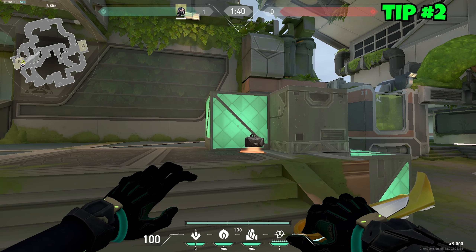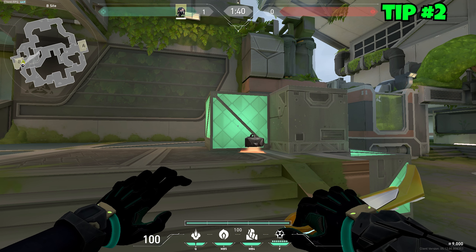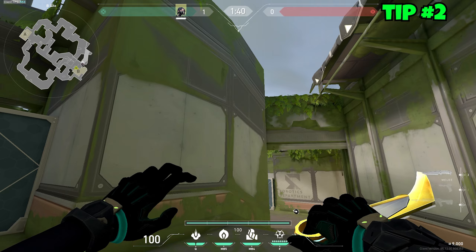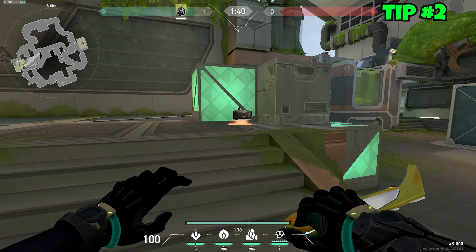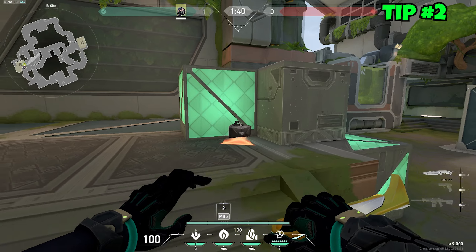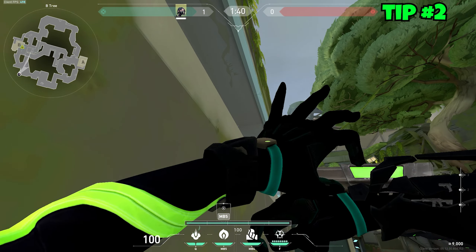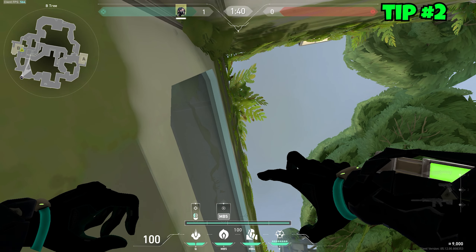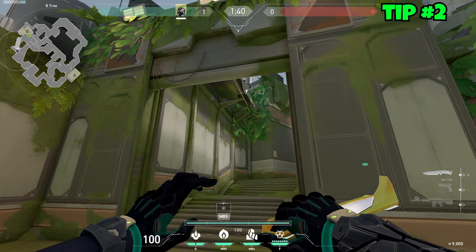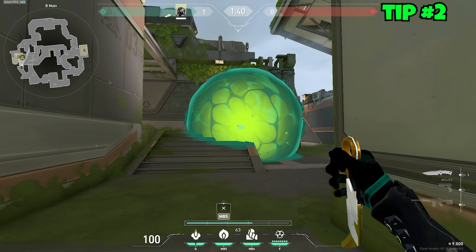This next tip requires time and experience: understanding the timing of your mollies. Viper mollies last 5.5 seconds, and when throwing molly lineups you have to account for the time they're in the air until they land. Since they keep nerfing Viper, you'll want your smoke orb when playing those lineups. For example, at my molly lineup on B — if planted there, I go in this corner, and when I hear them running on site and a teammate dies, I throw one molly. They have to push me to get the bomb, which takes 5.5 seconds plus.